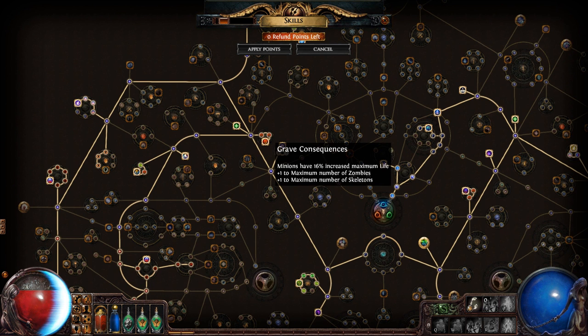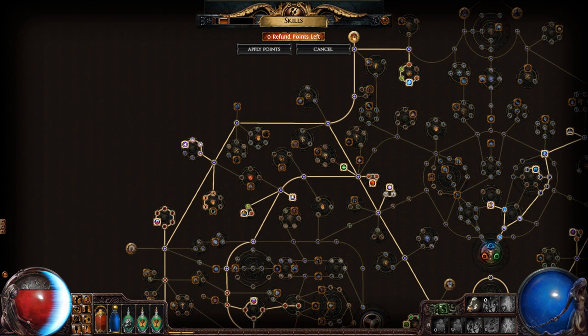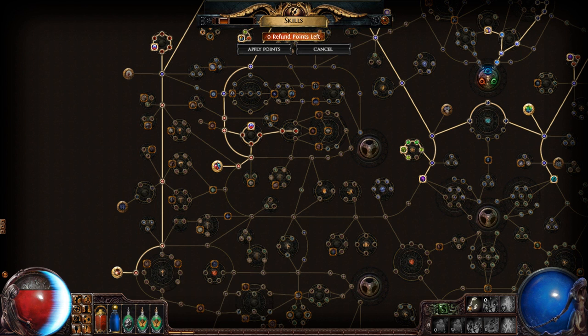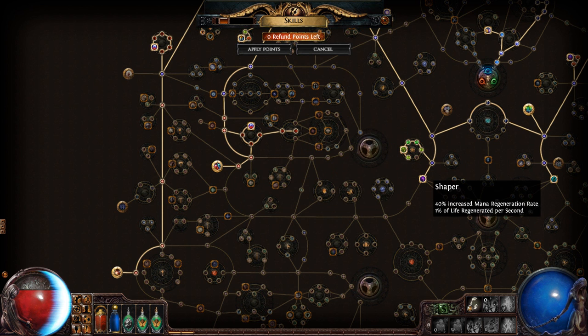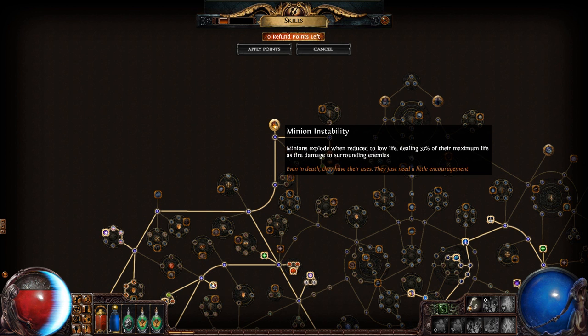Some increased buff effects, more life, and more zombies. Elemental adaptation gives plus two to maximum resistances — I don't use that as much as I should. More minion elemental resistances, more buff effects. I got body and soul, which gives more resistances and more energy shield. Also resolute technique so my hits can't be evaded but I never deal critical strikes. A notable node makes my life regeneration apply to my energy shield instead of life — I have two one-percent regeneration nodes, mostly for chaos damage maps. I also have plus one maximum spectres, and minion instability: when they go to low life they explode doing fire damage to surrounding enemies.